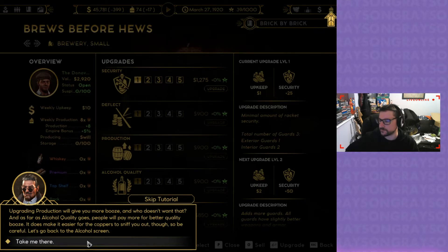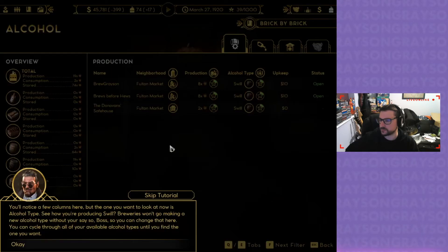It does make it easier for the coppers to sniff you out, though. You'll notice a few columns here, but the one you want to look at now is alcohol type. Breweries won't go making a new alcohol type without your say-so, boss, so you can change that here.